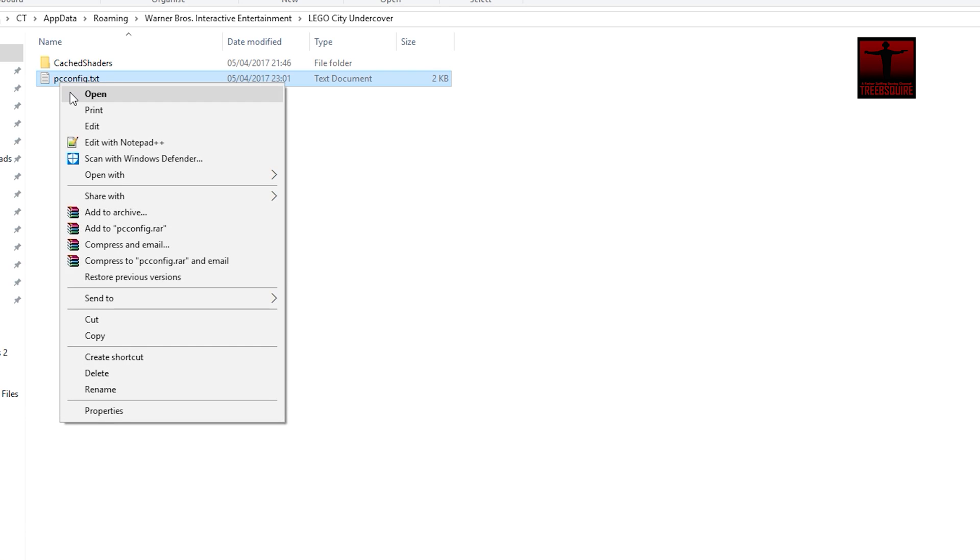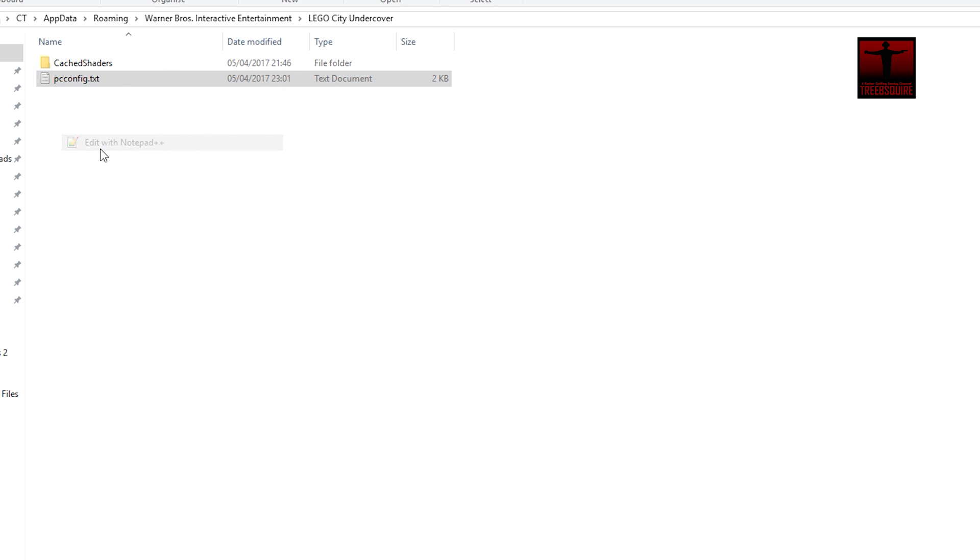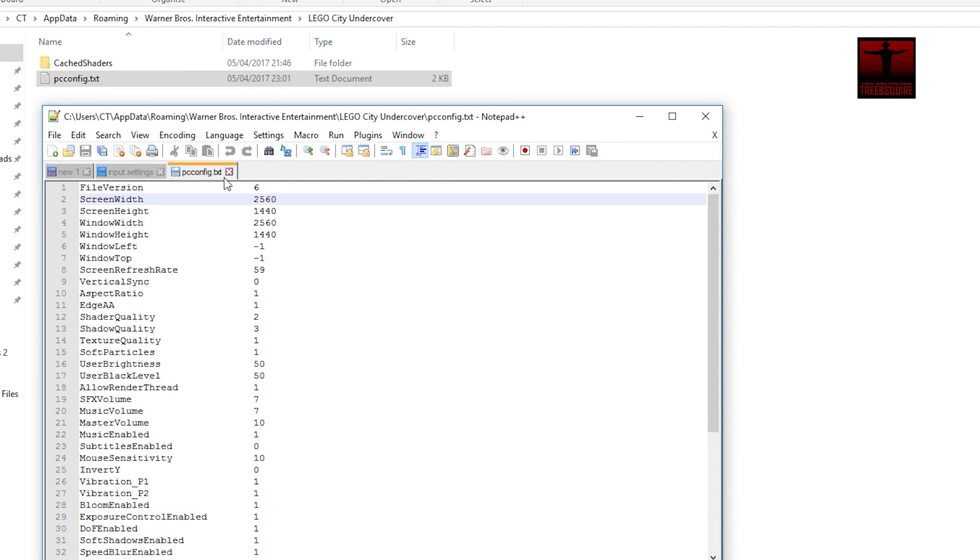In here you can open up the PC config file. I'd recommend using Notepad++ for editing these files as it's awesome and free, but you can also use standard Notepad. All you need to do is change the resolution and any other settings you desire, then save the file and close it. Next time you launch the game it should be in the chosen resolution.